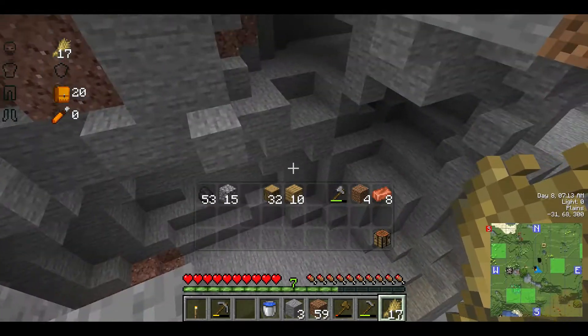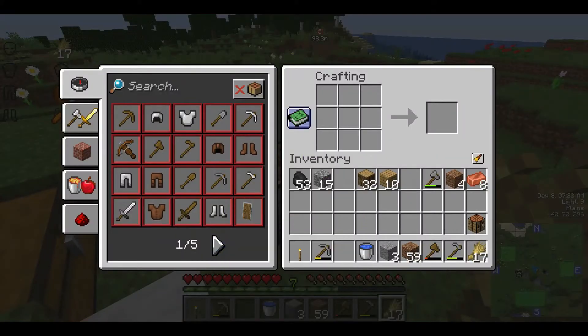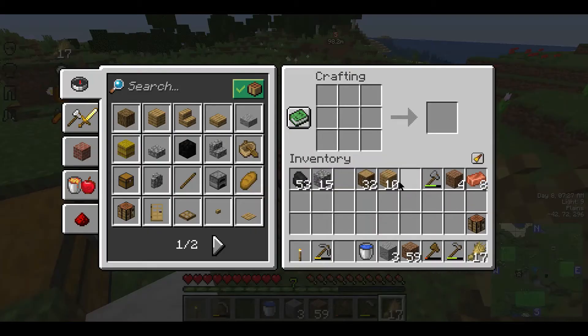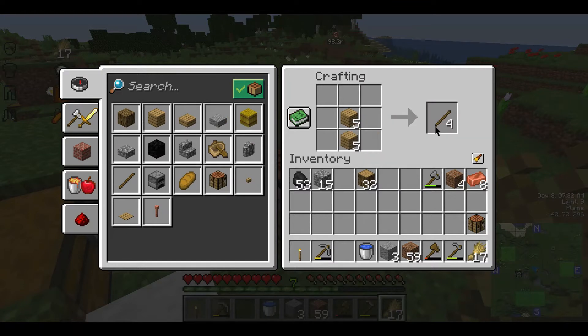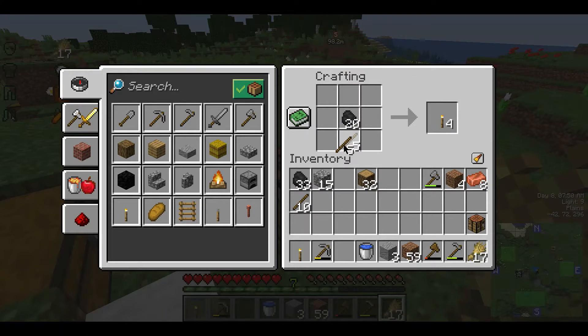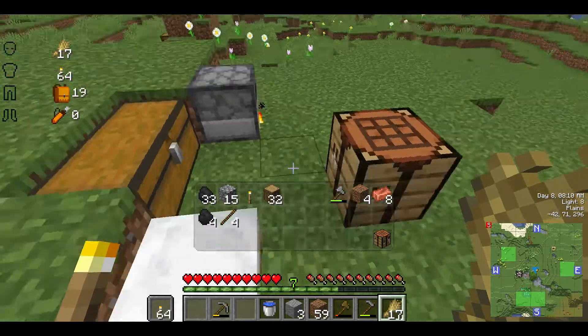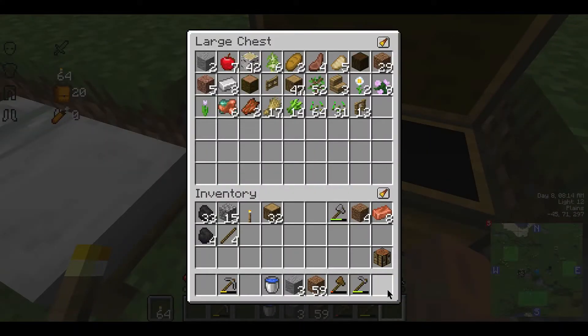We've got the cave here, but that's a lot of traveling across. There are easier to access caves over here, and there are a couple of things we need to pick up first. We need to craft some wooden planks into sticks because we desperately need some more torches. We don't want to fill our inventory with torches, so we're only going to make 16 sets of these, but those 16 sets will, of course, make 64 torches.